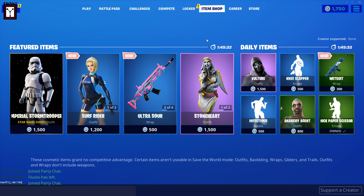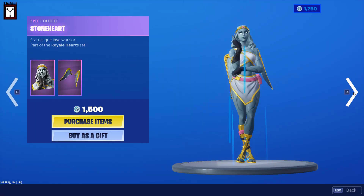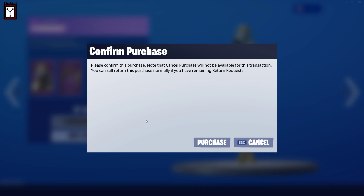Welcome, welcome, welcome! Here we have a new video to show you a new feature of Fortnite. We're gonna click on the item we want — we want this Stony Heart — to purchase that for 1,500 V-Bucks. I'm gonna purchase this.